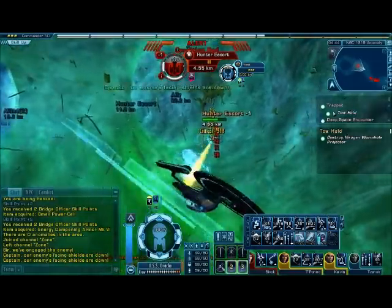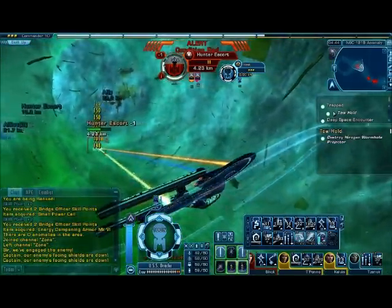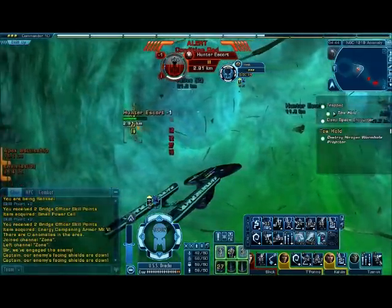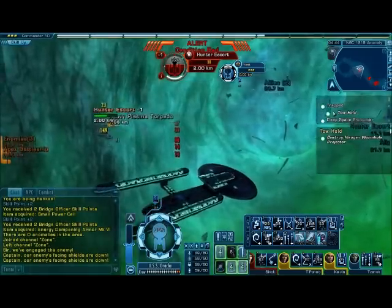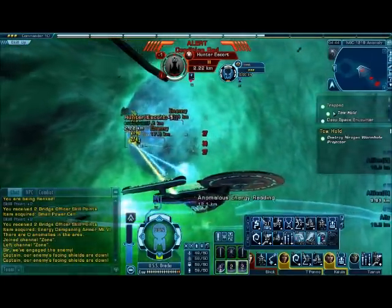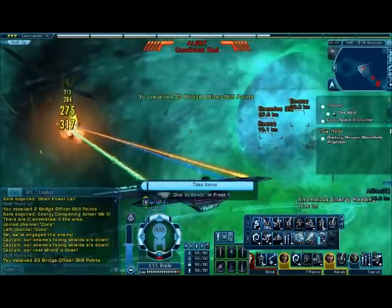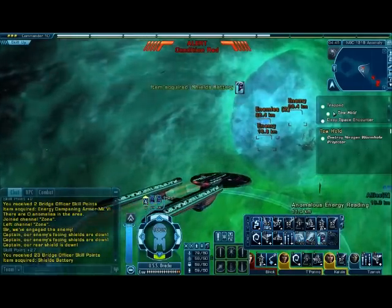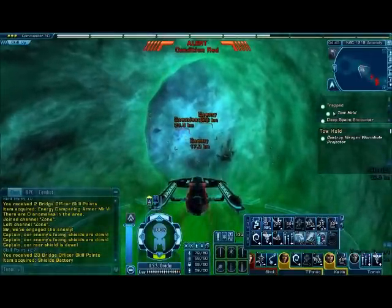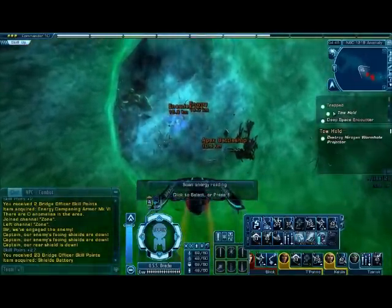Whoa, my beams just kind of disappeared there — and they disappeared again. Weird. I know they're doing damage, I can see them doing damage, but I'm not sure why the effects are disappearing. My aft shield is now down, though not that that matters given the fact that I just blew that guy to smithereens.